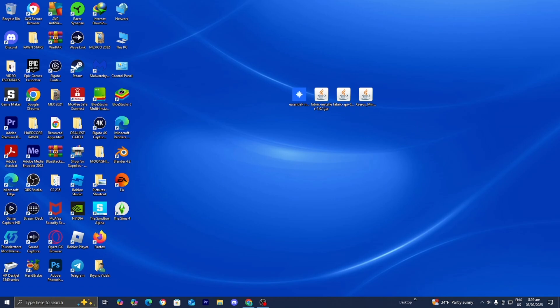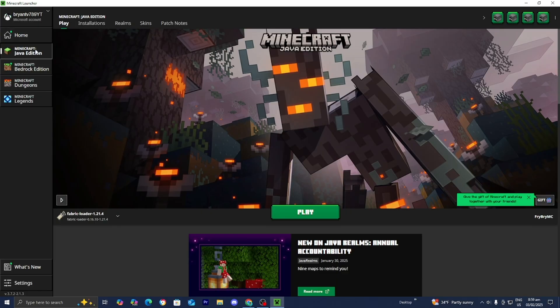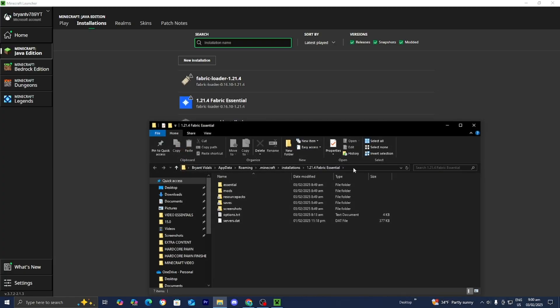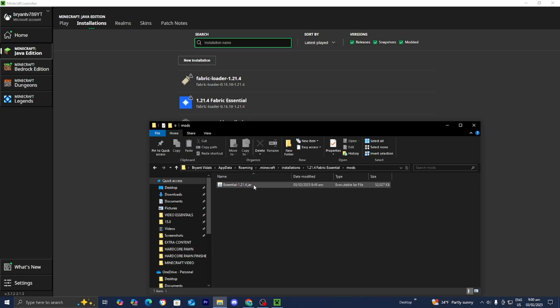Open up the Minecraft launcher. Once in the launcher, make sure Minecraft Java Edition is selected. Go to the top menu and select where it says installations. From here, locate the Essential 1.21.4 fabric installation — your version might be different, but since we're working with 1.21.4, that version will show up. If you're having difficulty locating it, make sure that under versions, 'modded' is actually turned on, since this is considered a modded version of Minecraft.